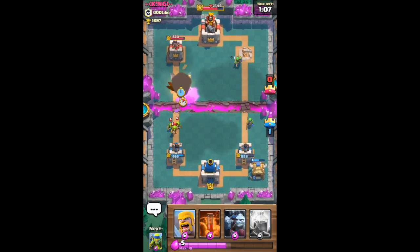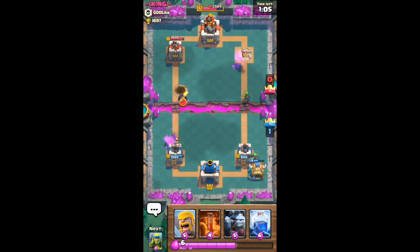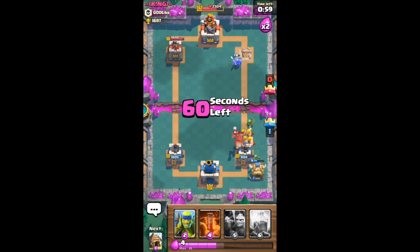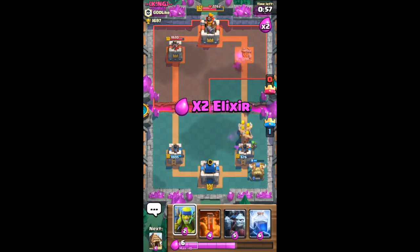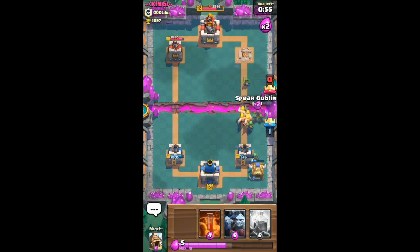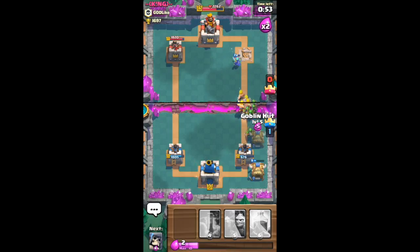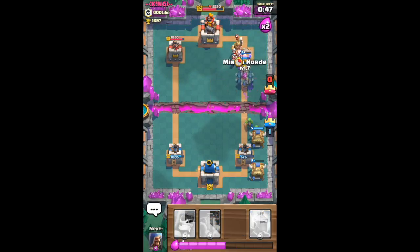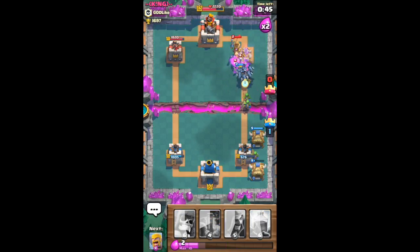The giant skeleton bomb will kill his and ours will kill his, and his will kill ours. Let's get another goblin push and put another spear goblin hut down. He had those arrows, so now we know that he does not have those.